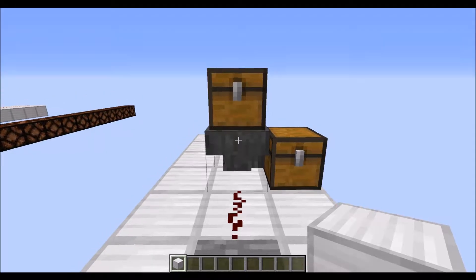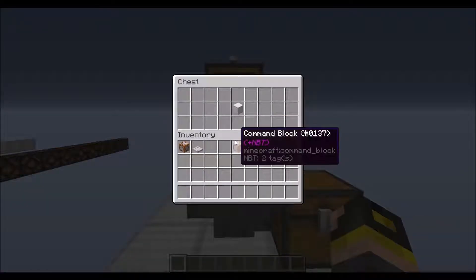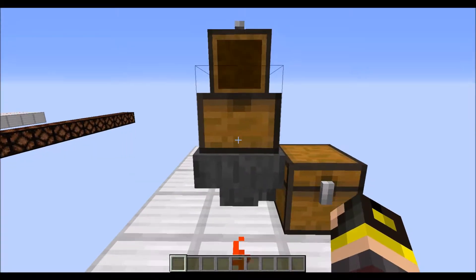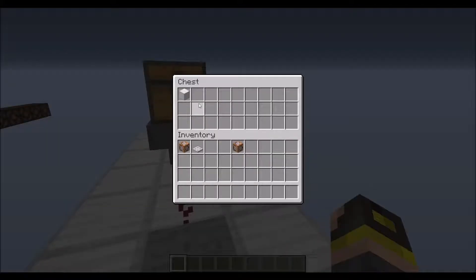Redstone can also power hoppers and make it so they will not be able to transport items, as you can see here. Step off this and the items flow through.